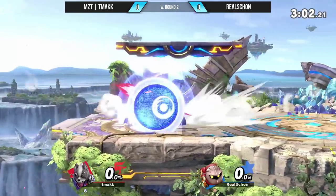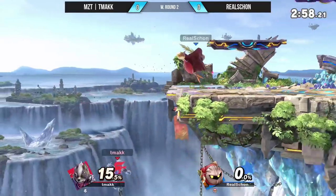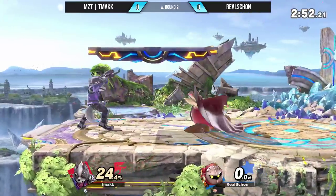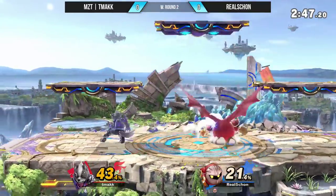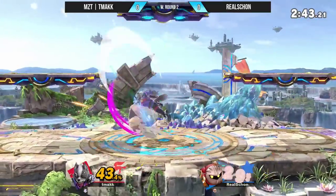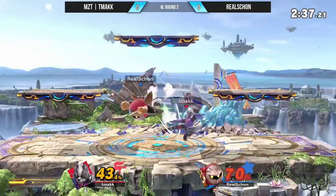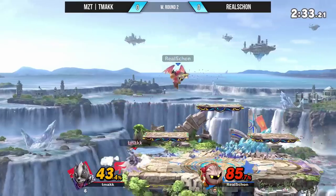It's a pretty even game right about now. It really all boils down to who's playing the neutral a little bit better. And as far as I see from T-Mac, he's been keeping himself in the center pretty well. Oh, up here — back air looking pretty sweet. And those disjoints are gonna be a real problem for Wolf. Lots of whiffing though — that's going to be a little costly for Real Sean.